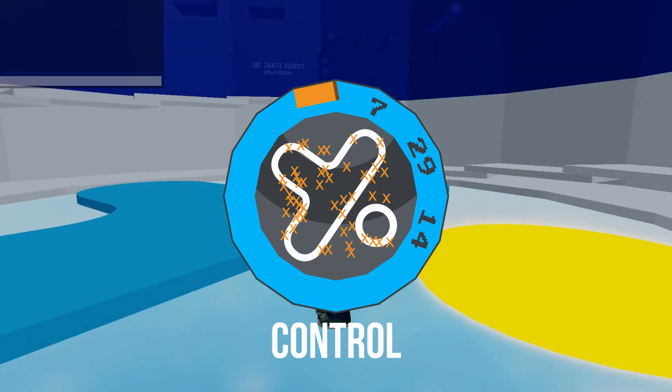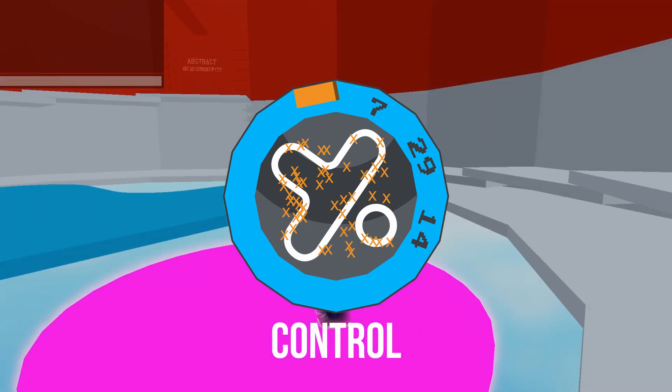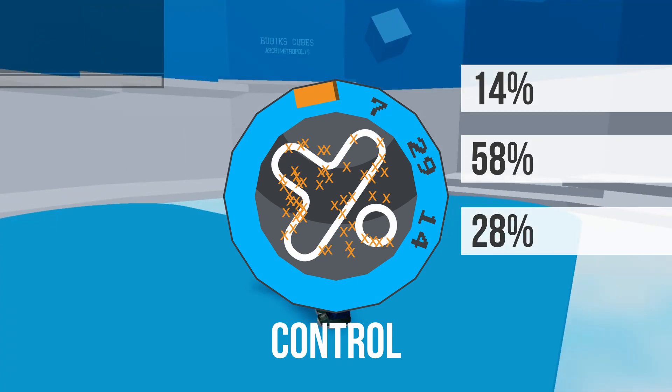As you can see, I spawn 7 times in the close zone, 29 times in the middle zone, and 14 times in the far zone. If I convert these to percentages, the middle zone is by far the most likely spawning location with 58%. The far zone is second with 28%, and the close zone is down at 14%.